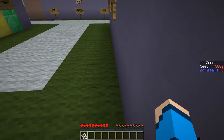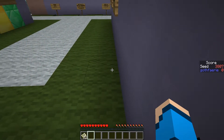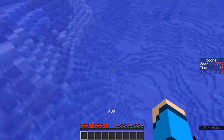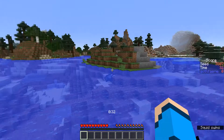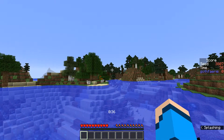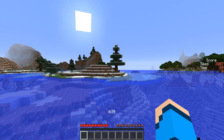The first seed to play blind for Bingo this week is seed 3807 with the card pictured here, where the goal is to get five items in a row, column, or diagonal as quickly as possible. This seed starts us off in the water. We've got a little mini island over there, some birch trees and oak trees, a spruce forest off in that direction, and some colder biomes off this way.